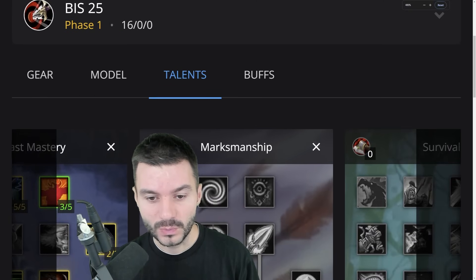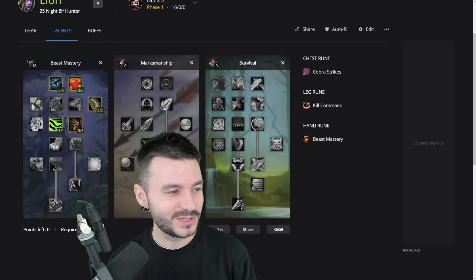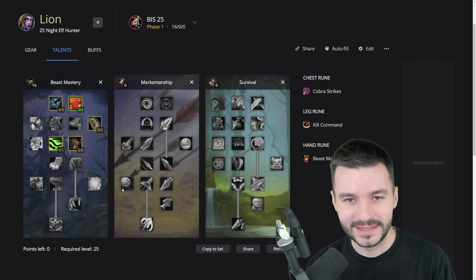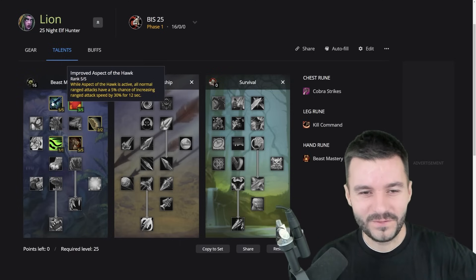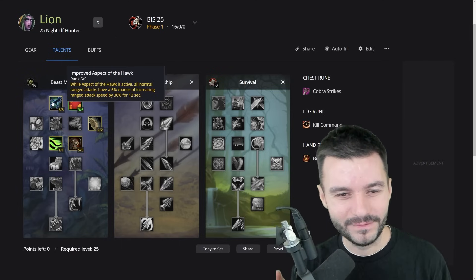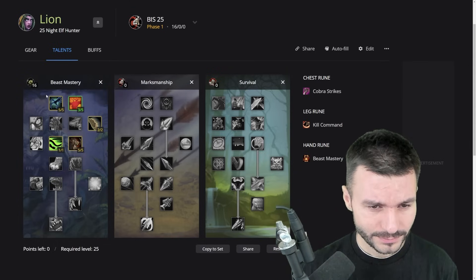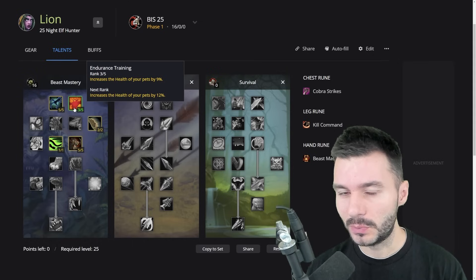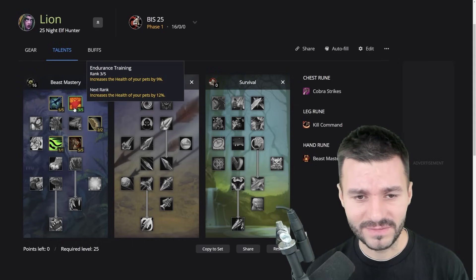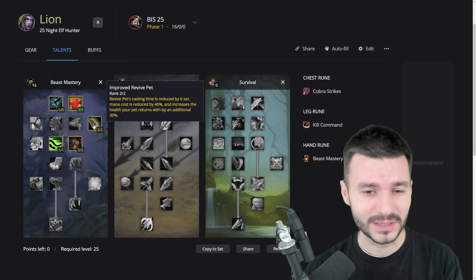The first build I'm going to talk about is Beast Mastery Hunter, which is going to be quite popular. We're going to go 5 out of 5 in Improved Aspect of the Hawk — for a 5% chance to get 30% attack speed for 12 seconds, which I think is huge. Then Endurance Training for 9% extra health to the pet. Since we're Beast Mastery, we rely a lot on the pet staying alive, so that extra health is great. Improved Revive Pet is also taken so that if it dies, we can resurrect it quickly.